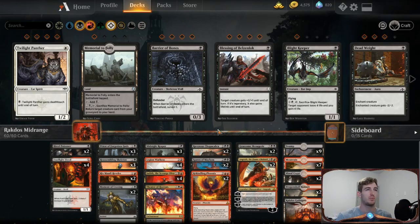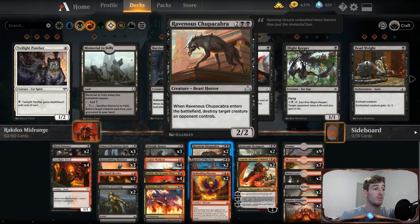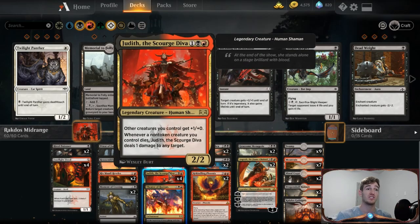What I think is the most fun card in Rakdos right now is Judith the Scourge Diva, so we're running four of her. She's a three-drop 2/2 that gives other creatures I control +1/+0, and whenever a non-token creature I control dies, Judith deals one damage to any target. That's just good value — it makes all my other creatures stronger, and whenever my creatures die I deal damage to something. This is really fantastic against control decks because if they want to board wipe me, they have to think twice about taking all the damage from creatures dying.